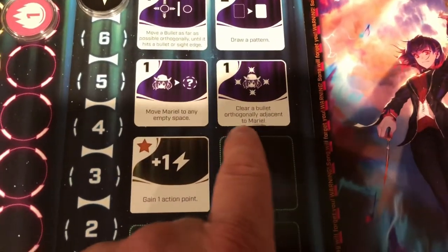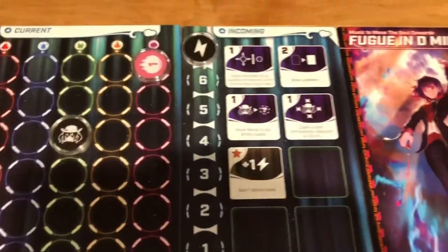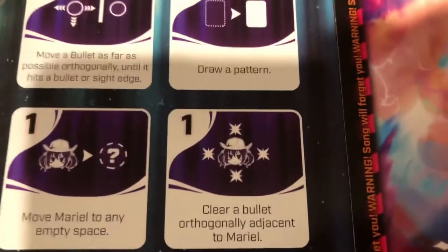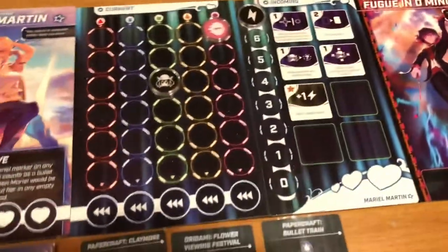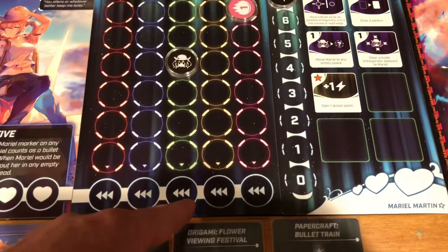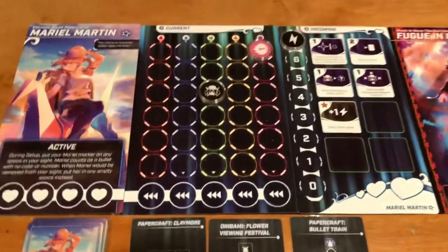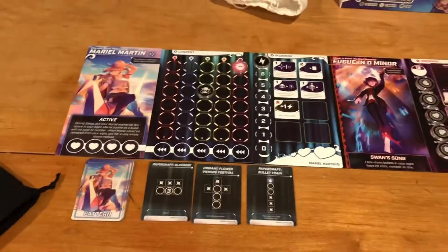Here you can clear a bullet orthogonally adjacent to Marielle. When you clear a bullet, it goes to the incoming area over here, which can be helpful. Now, if you're filling these up and you end up bumping out into this spot and going down here, you automatically take a hit, and if you take four hits you'll die. Let me show you quickly how that round is going to go.